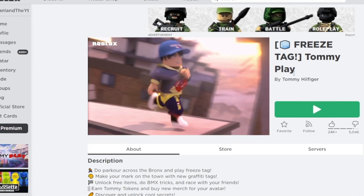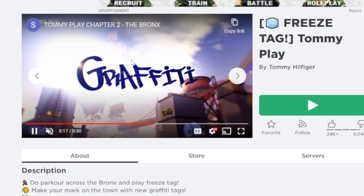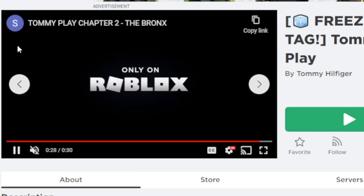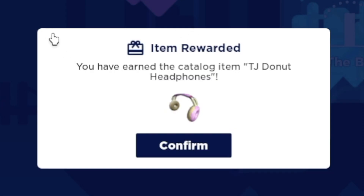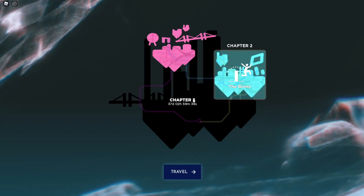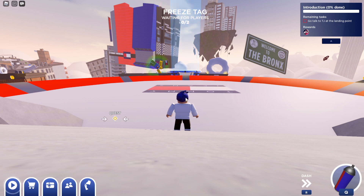This brand new game Tommy Play gives you a lot of different avatar items, emotes, and other cool stuff. Today I'm going to be showing you how to get free UGCs and two emotes. As soon as you join into the game, you'll notice that you get an item rewarded — this is the TJ Donut headphones. As soon as you join in, you want to go to the Bronx, click on that, and then travel to get the two free emotes.